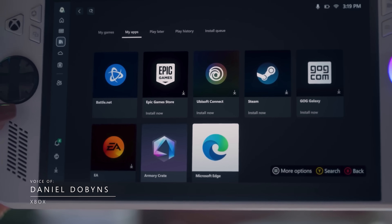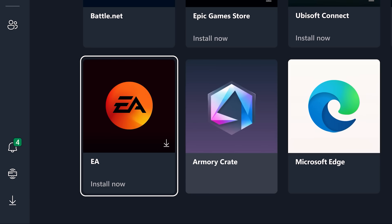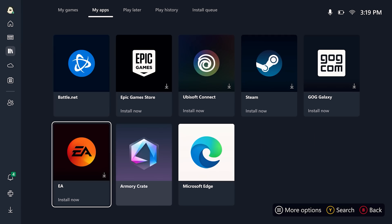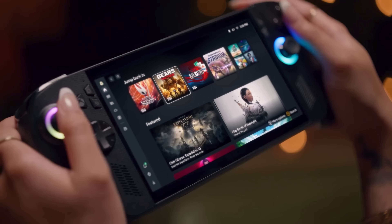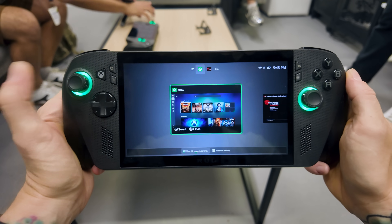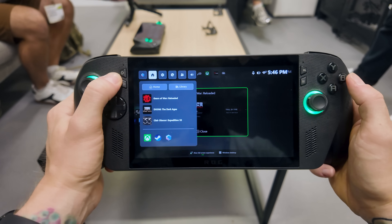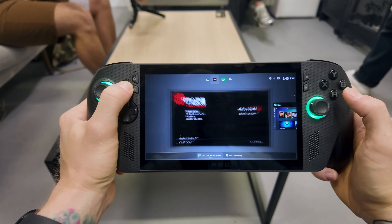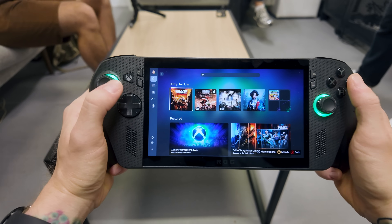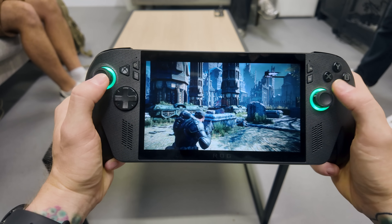I've got to start with the implementation of a unified game library experience — that's massive. They've got an aggregated game library where, when you're in the library section of Xbox Big Picture Mode, you've now got games from Steam, Epic, wherever you want — it will all be there. It also goes back to the last played section, showing recently played titles across all game libraries. It's effectively exactly like Armoury Crate is currently.